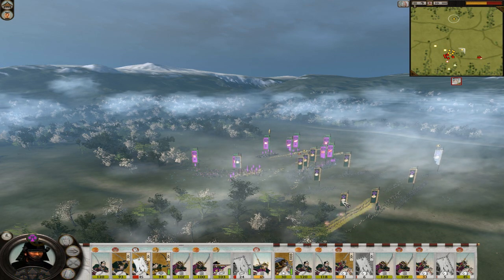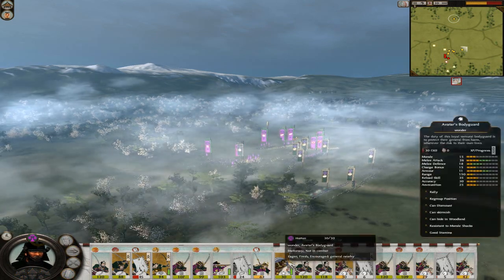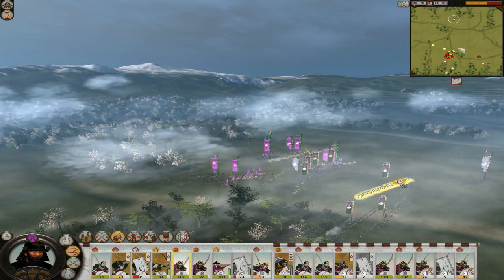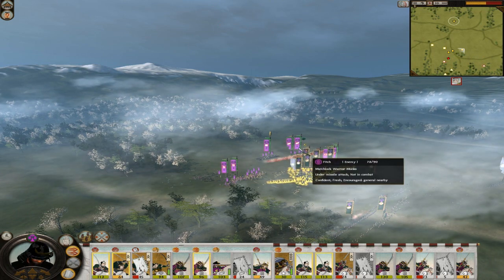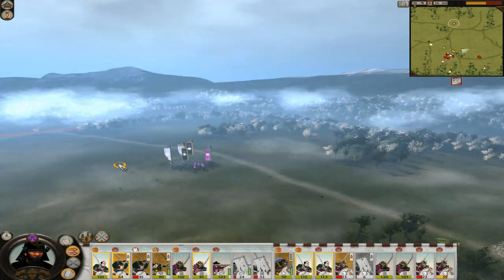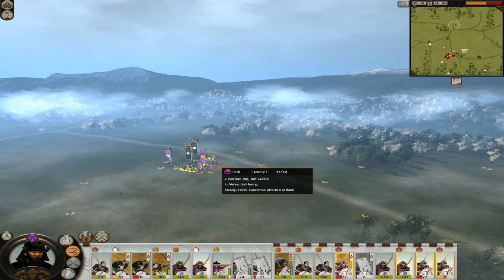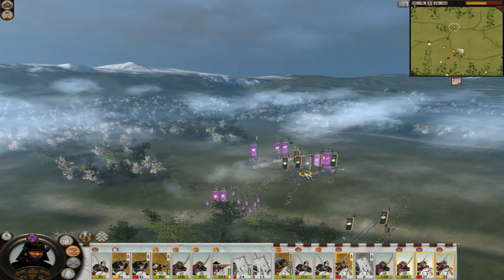I'm just going to send in the rest of my reserve forces now. One thing I've really failed on - my general is like miles away. Normally I select him with the group but I missed him moving up, he's absolutely miles away. As you can see over here though, I'm routing away his Cav. That was excellent for me really, I was so happy they were going away - they were going to cause me so many problems.